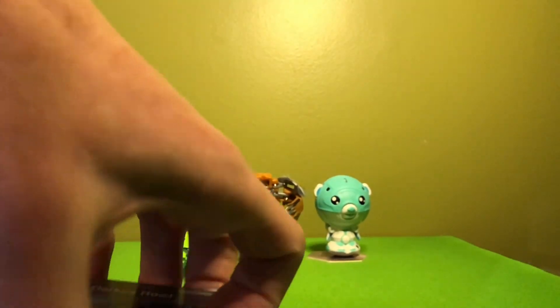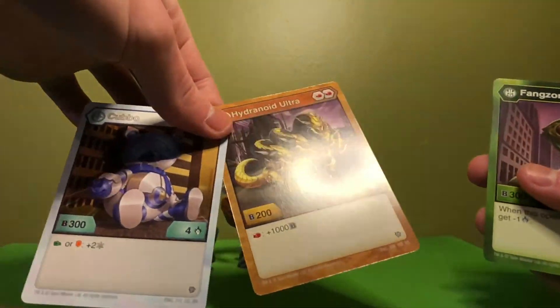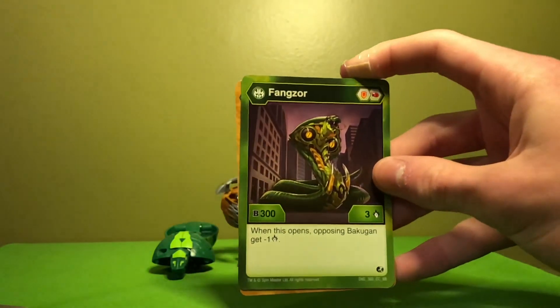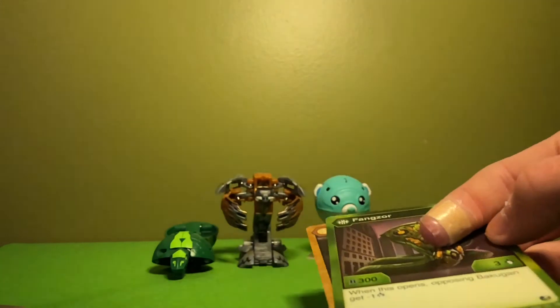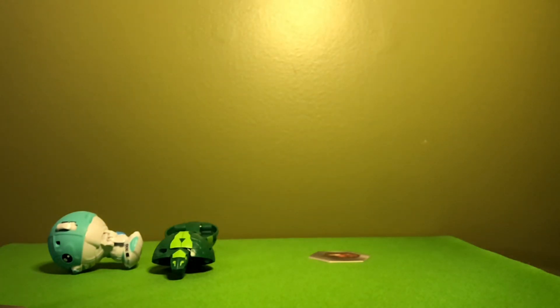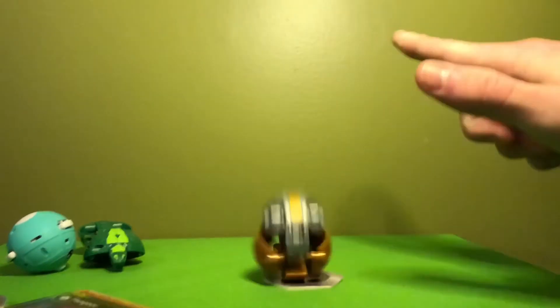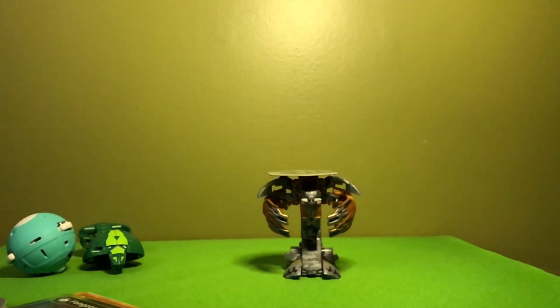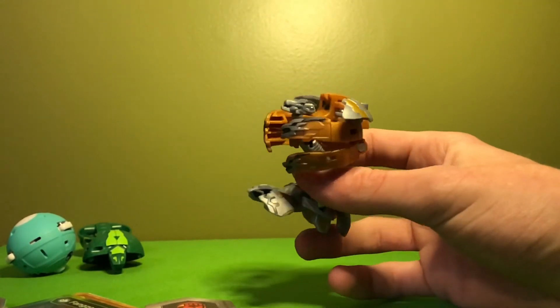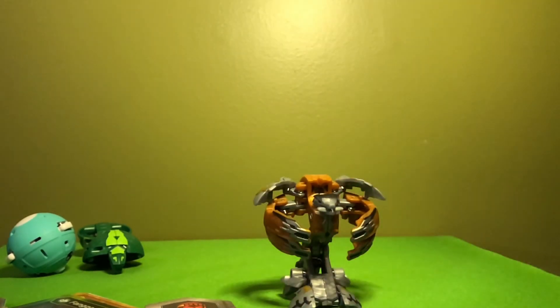Most of these Bakugan are pretty self-explanatory — these two would go in core-based decks. Ventus Fangzor was just not that amazing, so I don't really know if anyone's made that work — let me know, I'd be very interested to see that. For the last segment of the video I'll show a little Hydranoid jumping actually. Well, I hope you guys enjoyed this video — please like, comment, and subscribe and I'll catch you on the next one. Peace out.